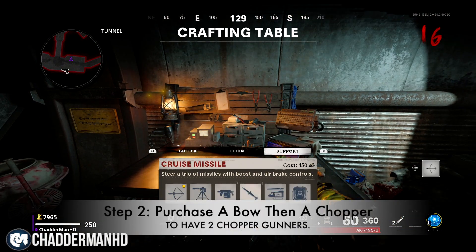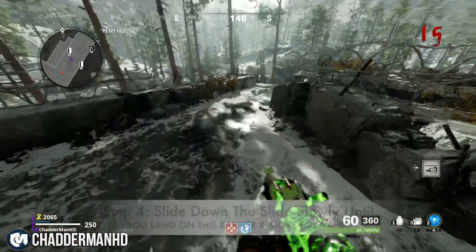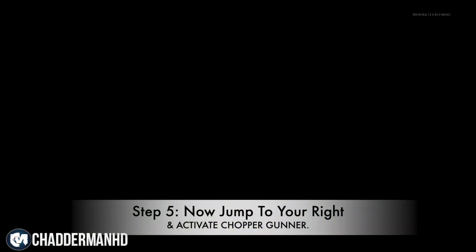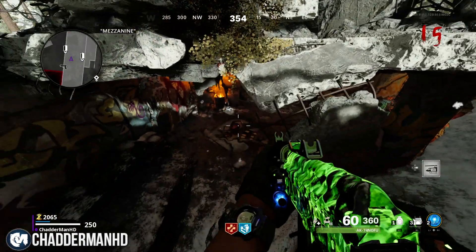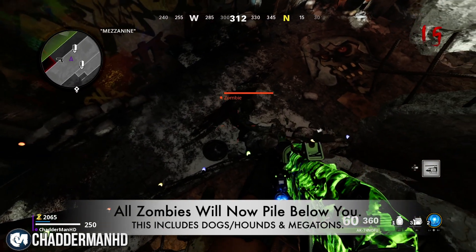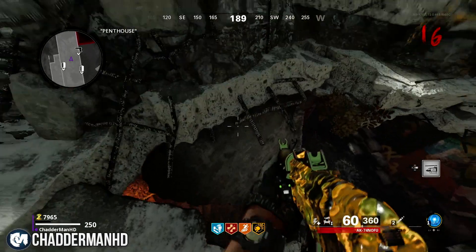Now moving to the last glitch. You're going to need to purchase a turret and then a chopper gunner — the reason being so you can have two chopper gunners. Keep this barrier closed so zombies don't come down the slide. Come to the slide, crouch, and slowly edge yourself off until you find the barrier. Move forward and then jump a little bit to the right and activate your chopper gunner. You want to exit the chopper gunner before it runs out so you can duplicate it and have another chance of getting into the spot.